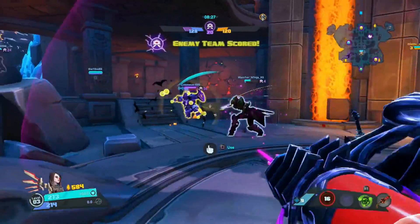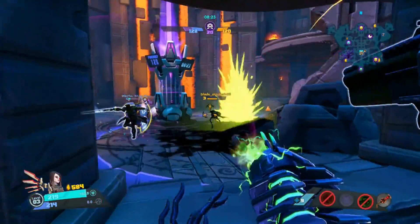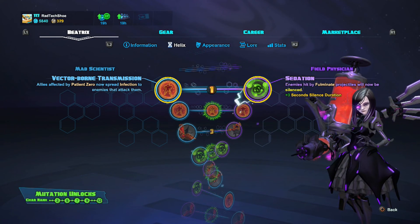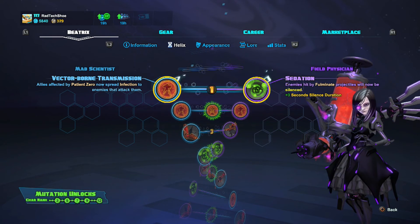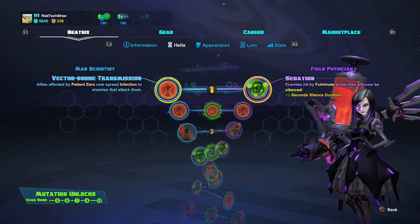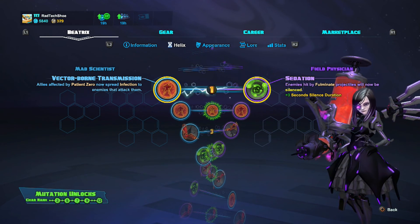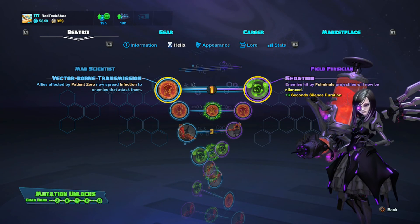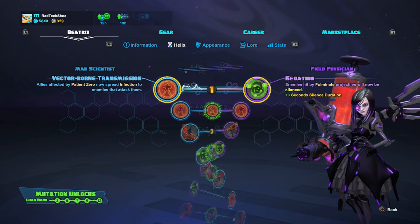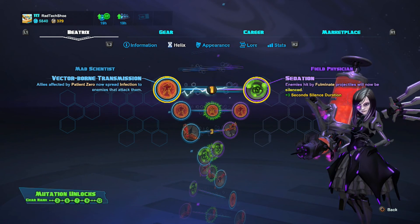Now we're moving on to the helix section. Right off the bat, I like Beatrix's entire helix loadout. There are a lot of skills here where you can go either way depending on your team composition and who's on your team. That's something I've found enjoyable about Beatrix — I can choose a lot of different options on a helix loadout based on who I'm playing with.